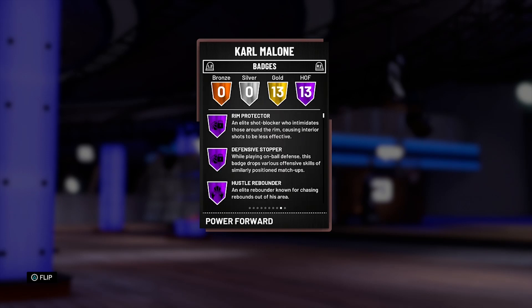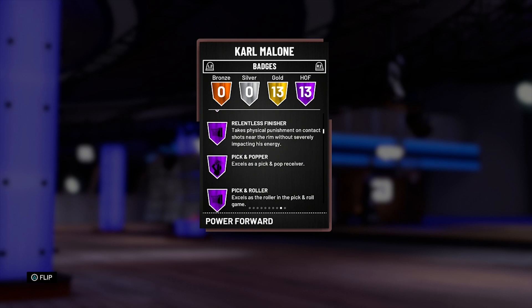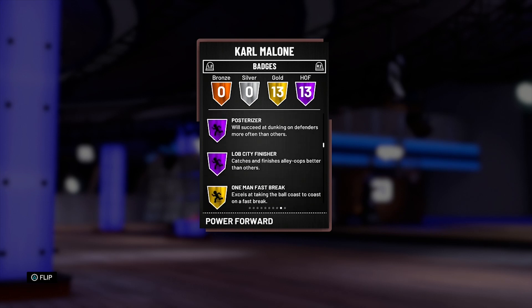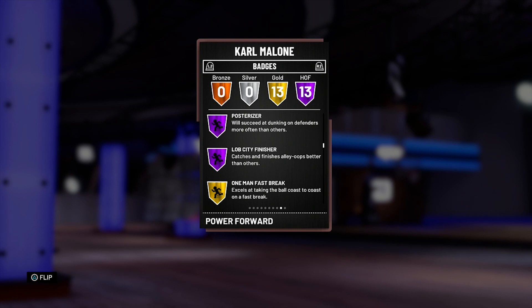Oh my god — 13 offhand badges. We got rim protector, defensive stopper, hustle rebounder, up and under, specials, drop step, post specialist, relentless finisher, pick and popper, pick and roller, and scorer, acrobat, posterizer, lob city finisher — so there's going to be a lot of pick and pops in this gameplay probably.